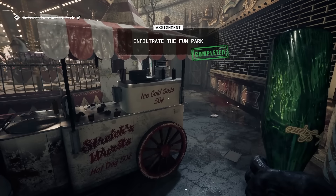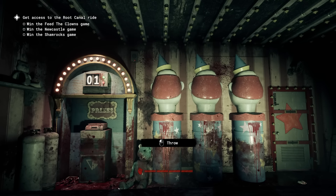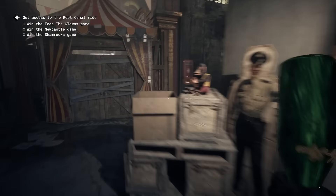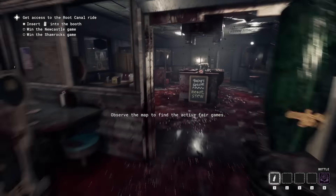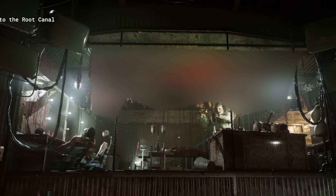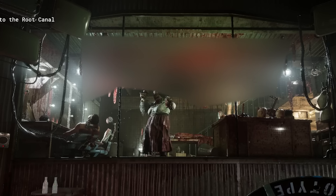Once you enter the park you'll be joined by various failed ex-reagents from other versions of Project LATHE, much like in the police department. The amusement park is full of rides, games, tickets, and even a diner — but with the gory Outlast kind of fun. Our first job is to unlock the gates to the area called the Root Canal. To get entry, reagents must collect tickets by playing carnival games, but instead of using balls, you're using human hearts.